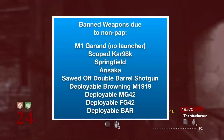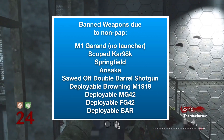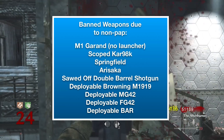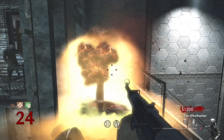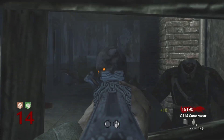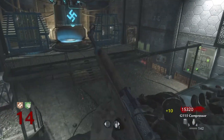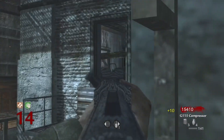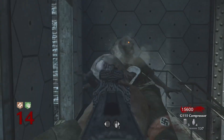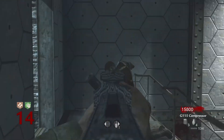The banned guns with no Pack-A-Punch include: the regular M1 Garand, the scoped KAR-98K, the Springfield, the Arisaka, the sawed-off double barrel, the deployable Browning M1919, the deployable MG42, the deployable FG42, and the deployable BAR. Those are the deployable ones from Nacht der Untoten and Verrückt. We're only counting the primary versions you see in Der Riese — the best weapons from Der Riese, aside from one weapon: the flamethrower.